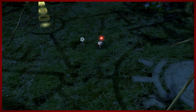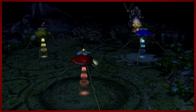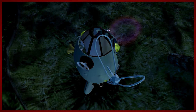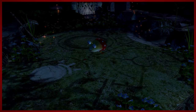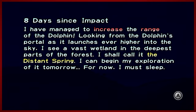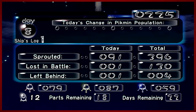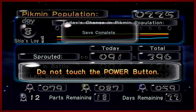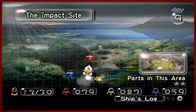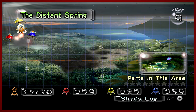There was progress in this episode — three parts got. Not so bad though, you know. I'm doing my best for you viewers. That was actually a yellow, and there's no giant bulb orbs in this map so that was dumb. Eight days since impact, managed to increase the range of the dolphin. Looking from the dolphin's portal as it launches ever higher, I see a vast wetland — the Distant Spring. I increased all of the Pikmin, which is good. We'll be going to the Distant Spring another time, but we're going to wrap up everything else first. Impact Site is done though.